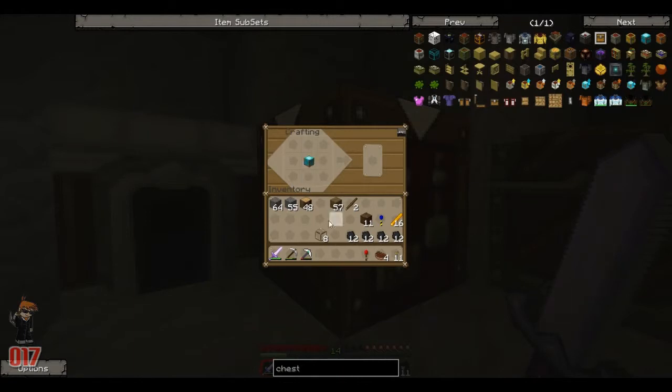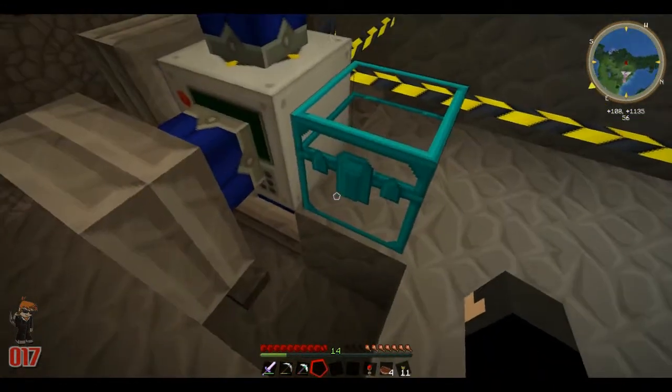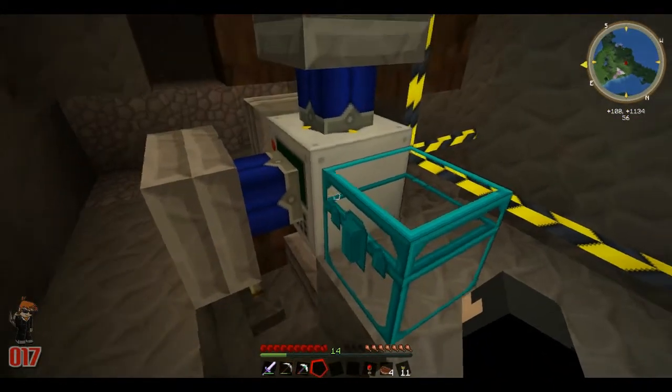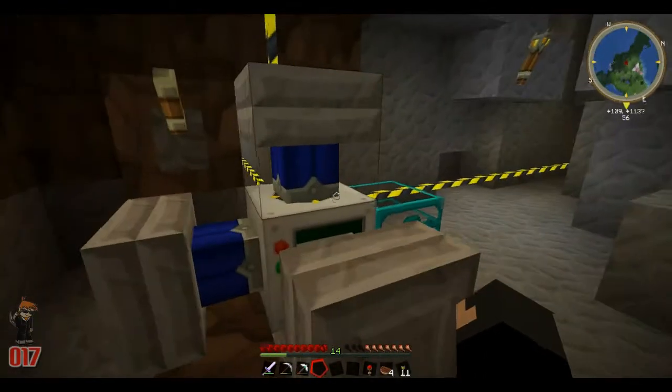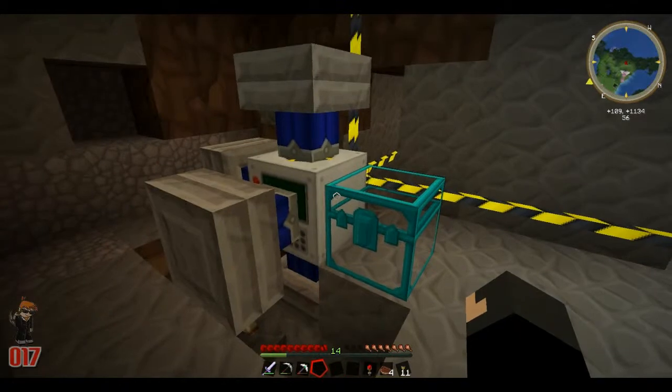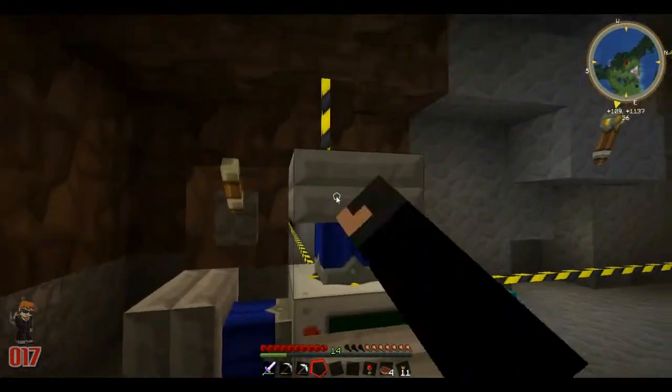Back at the quarry — we're going to upgrade our diamond chest to a nice crystal one, just for looks. Crystal chests look good. Whenever you have a quarry, make sure you have a chest nearby, otherwise all the items will just go everywhere. So what we need to do now is power this.